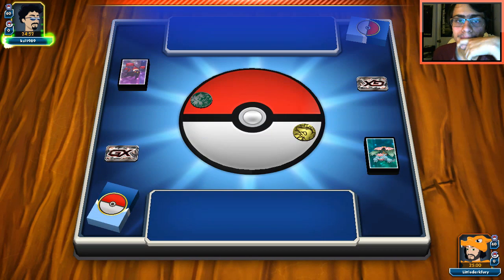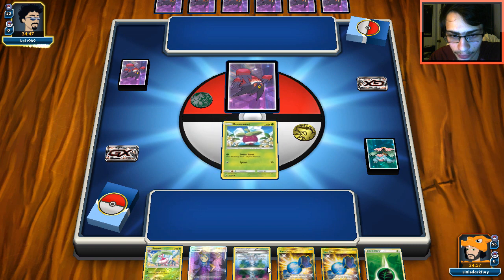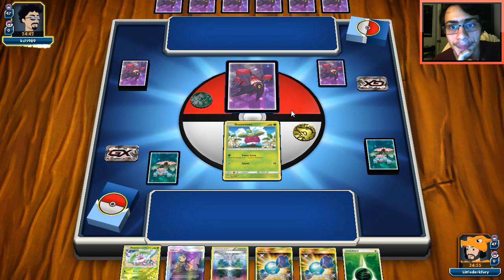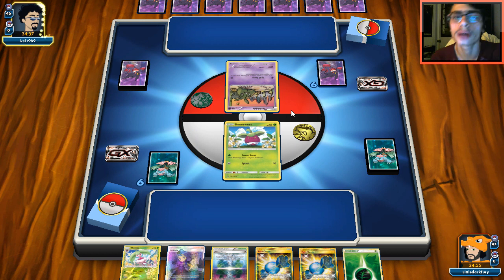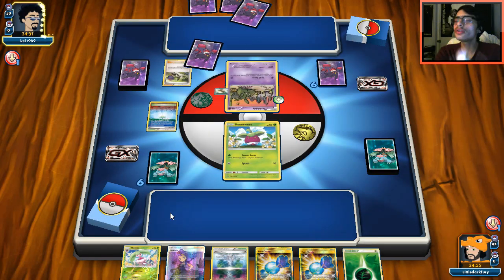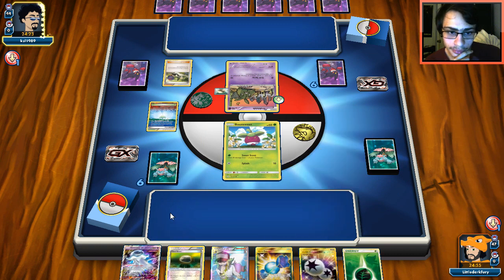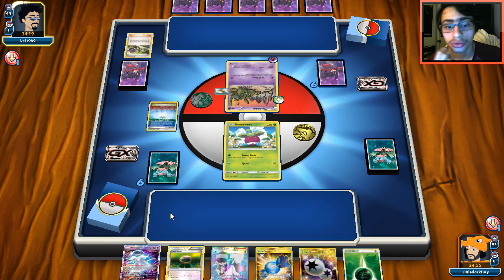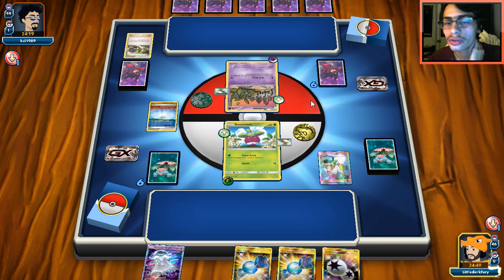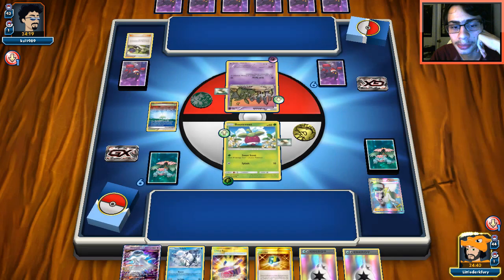We're going to lose the coin flip here. Serena and Nihilego would actually be pretty good in expanded with AZ. We have a pretty awful hand unless we can draw Serena and use Side Eye to buy some time. At least Garb isn't going to do much damage to us early on. Opponent puts down Parallel City but thankfully ends their turn — they could have used it to counter our Chaos Tower. We do find Nihilego but don't want to play it yet; we'll just float, attach Grass Energy, and go from there.